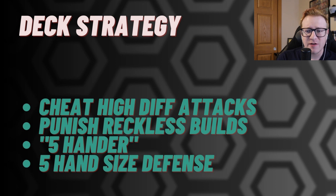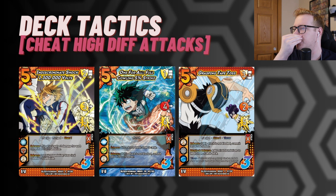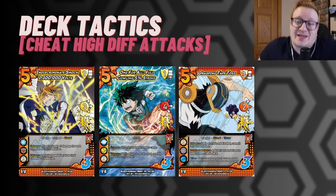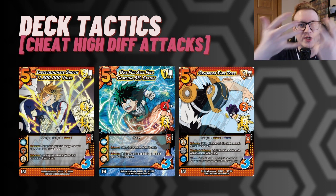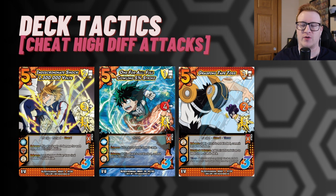The deck strategy for 4th Kind is simple. We've got four things: you cheat high difficulty attacks, you punish reckless builds, you're a five-hander and we utilize our five hand size defense, and we utilize that big health total in order to force my opponent to try and overextend. The high difficulty attacks that we love playing super late in the chains are things like Indiscriminate Shock, Full Cowling Strike, and Grasping Tape Toss. These moves being essentially one difficulty with a plus 4 damage feel absolutely fantastic tacked on at the end of a string. Indiscriminate Shock after I've committed your whole board gets plus 4 damage from my character, plus another 9 damage because you have so many foundations. Incredible.